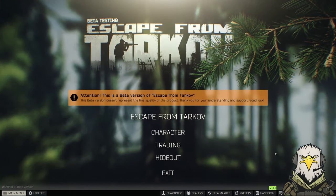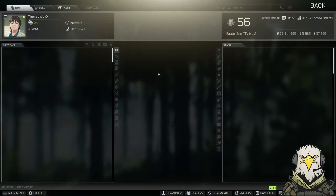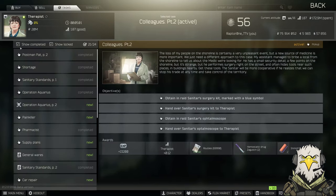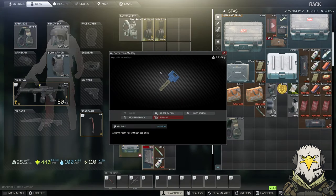Hi guys, welcome back to the channel. In today's video we're going over another one of Therapist's tasks. For this one we're checking out Pharmacist. This requires us to go to Customs and find the case with the device. We need a key — the Dorm Room 114 key — which is located in two-story dorms, but we can also find it on Customs, so I'm going to show you where to pick that up too.